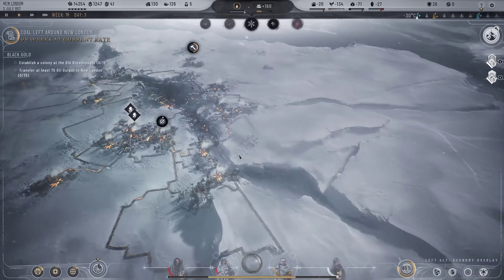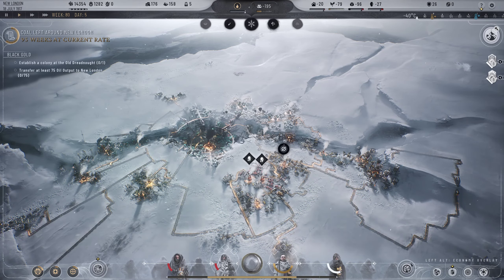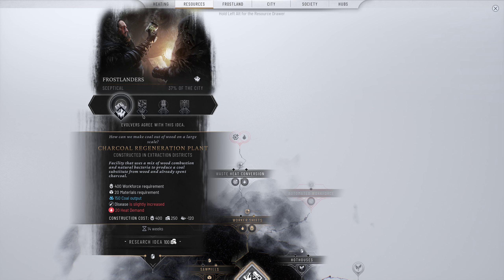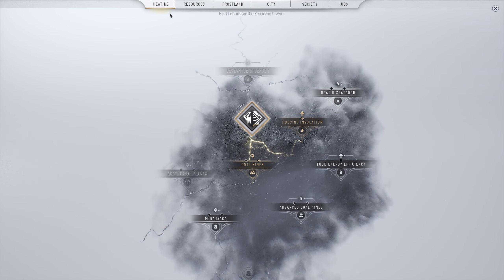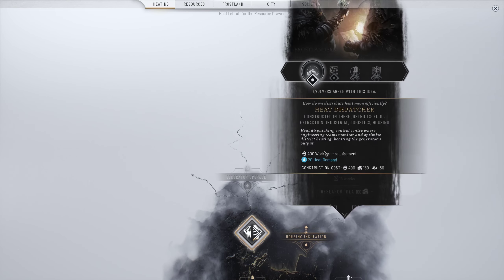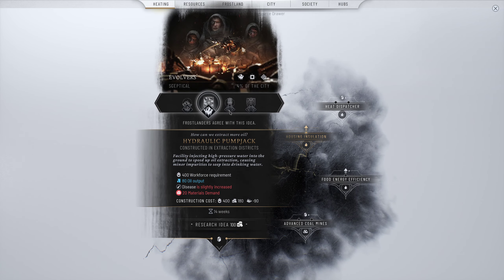We're doing pretty well for coal thanks to our resource outpost sending lots of coal. Colder season - I take that back, they heard me, I apologize. Sawmills done. We could get charcoal plants for some coal output from materials, or pyrolytic charcoal plants - they don't give much and give disease, so we need to start worrying about that. Heating is doing okay. Food energy base heat demand of food districts significantly decreased - interesting. Could also look at pump jacks for hydraulic oil extraction since we will need oil.